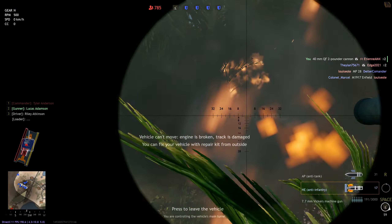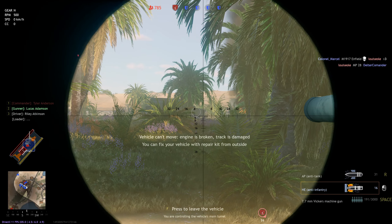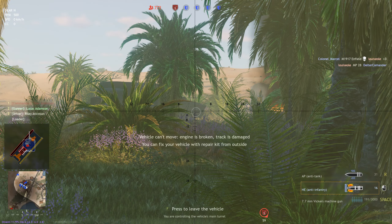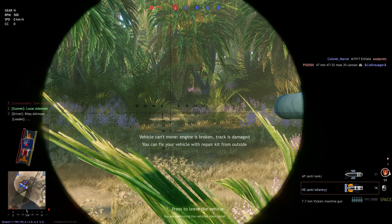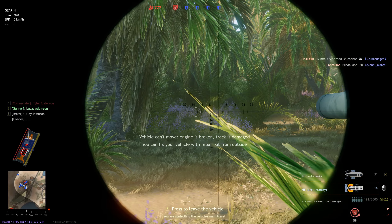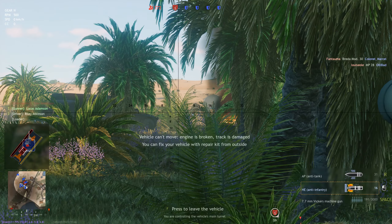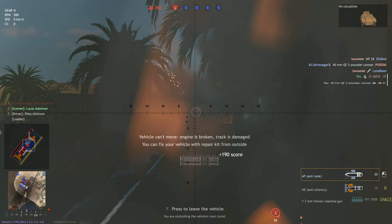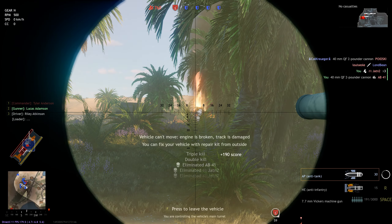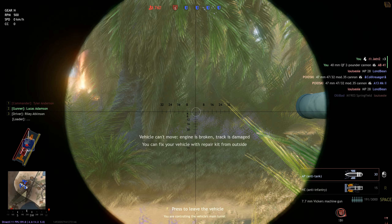We then come onto the firepower. This is the 40mm quick firing 2-pounder gun. This wasn't stabilised, but it had a sort of shoulder stabiliser — the gunner could basically brace the gun on his shoulder and keep it somewhat stabilised. This feature is currently not in Enlisted, although it may be added in a future update. Regardless, you can carry 87 rounds of ammunition, split between high explosive and solid shot armour piercing. The reload is pretty fast, at around 4-5 seconds.